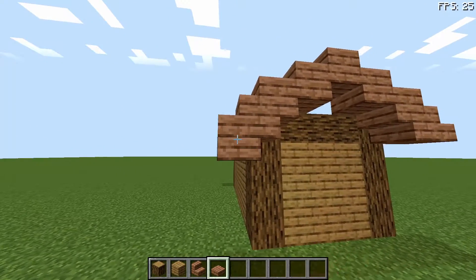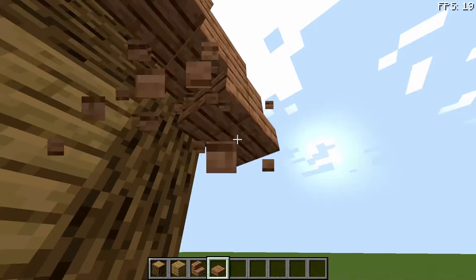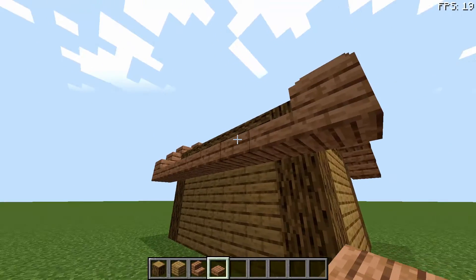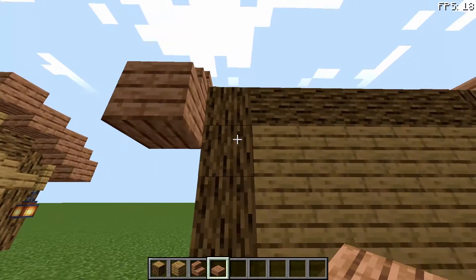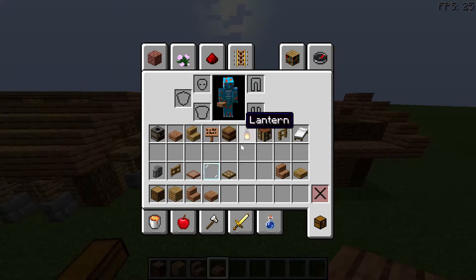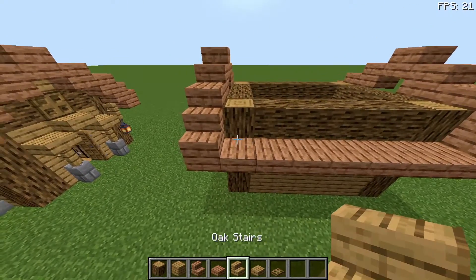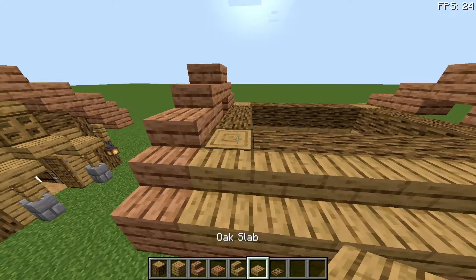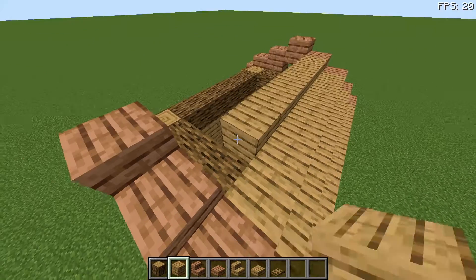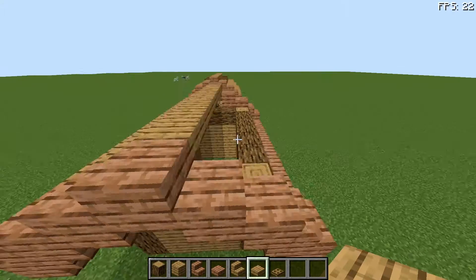After this you're going to place a slab on the bottom of these two just here, and then place slabs along here along the same edge as that slab you just placed. Then you're going to get your oak stairs and place them just like so, and slabs just here, and then do it on the other side.